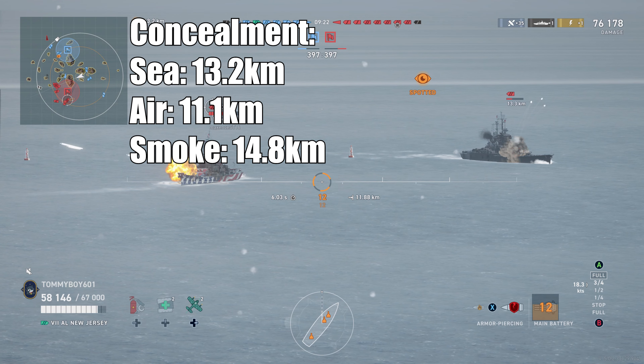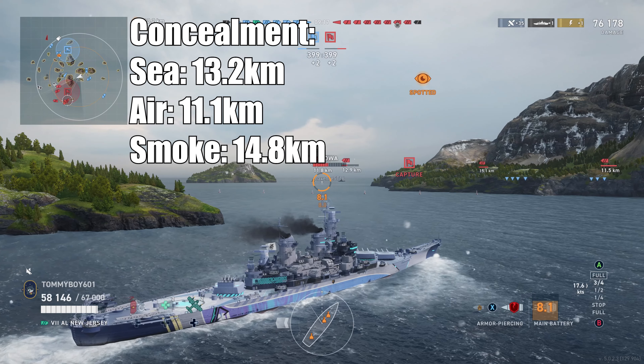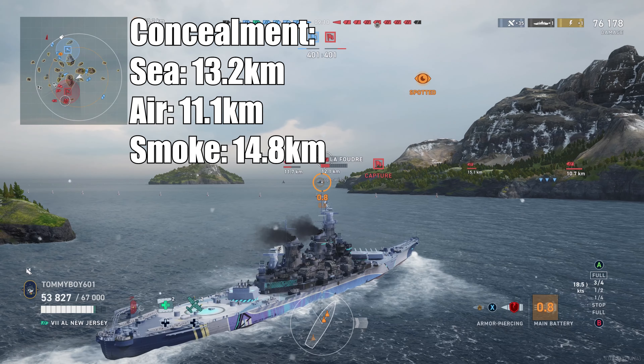Finally, concealment of the vessel: you're looking at 13.2 kilometers by sea, 11.1 by air, and 14.8 kilometers when firing and in smoke. Those are all of the stats of Azur Lane New Jersey.